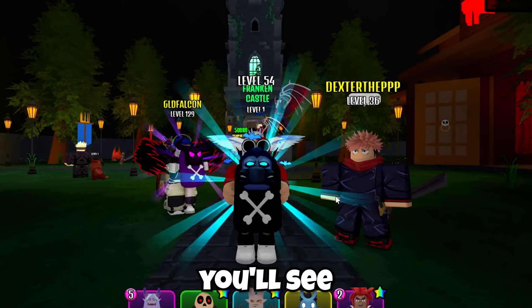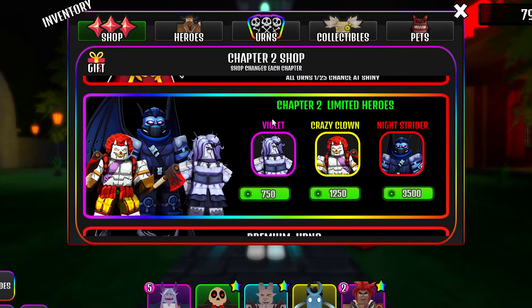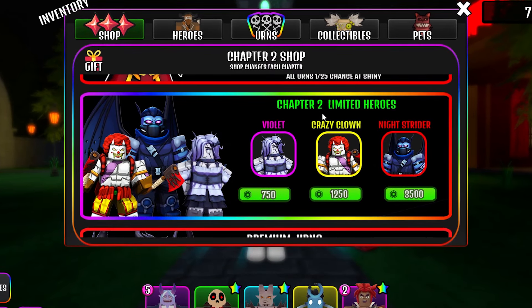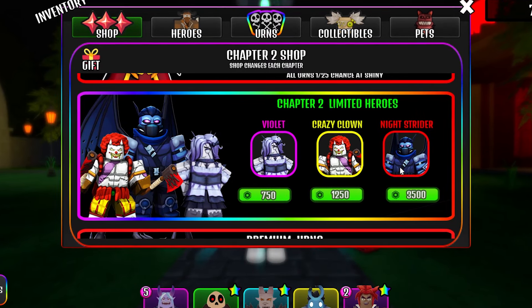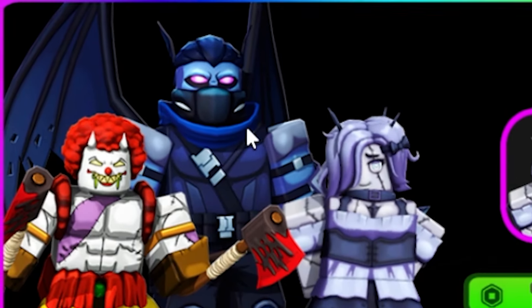So we are back in the house TD and you'll see I am holding a special urn. If you come to the backpack and come to the shop, you'll see the Chapter 2 limited heroes, and the 3,500 Robux one this season — this chapter — is the Night Strider. And let's be honest, it looks pretty cool.